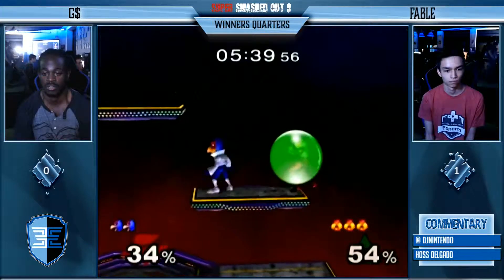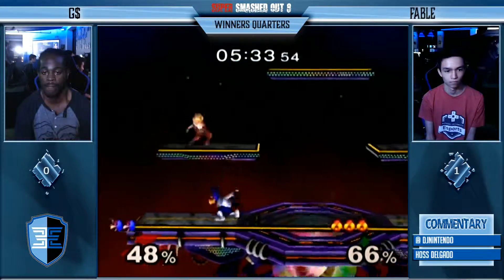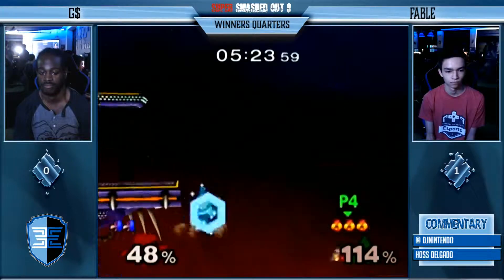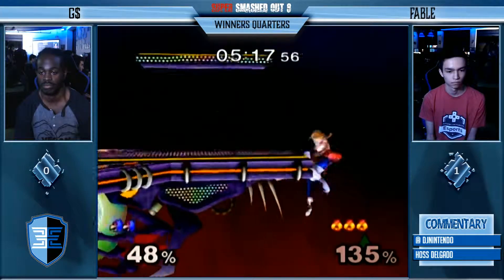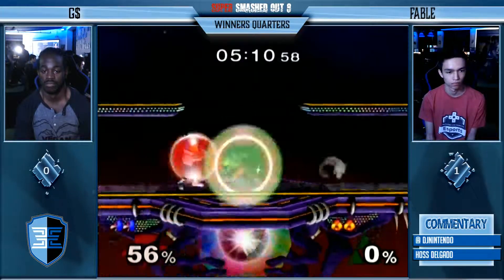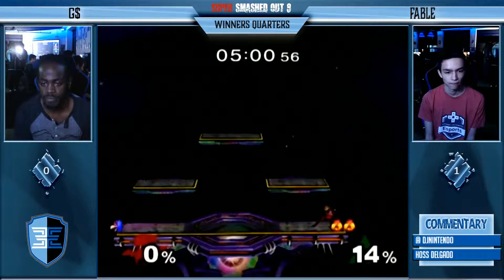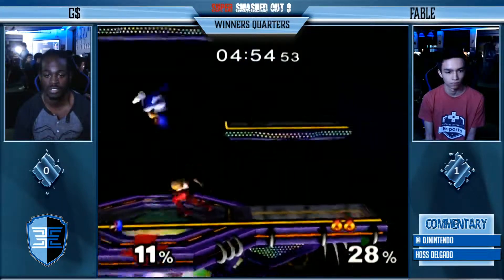G Money just sticking to the platforms. That was definitely a phantom for Fable. Going for the nair. I see that G Money gets Fable offstage a lot and then doesn't grab the ledge. The bait — Fable just playing it safe, like, I think he has time to grab the ledge, let me just go onstage. Good catch by G. G Money actually brought this back. He keeps playing like this — ball is in his court still. In that situation he should have tried to do the slight angle so he could possibly get the burn on Fable if Fable doesn't time the down smash correctly.